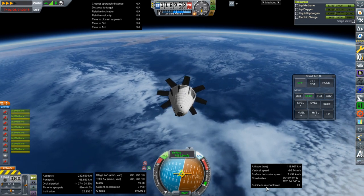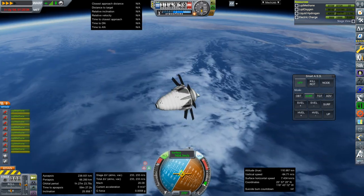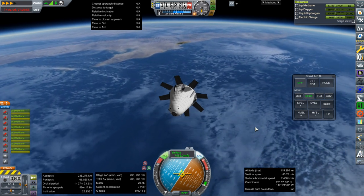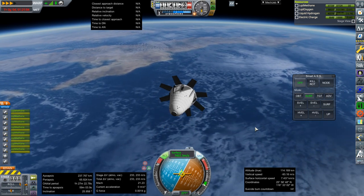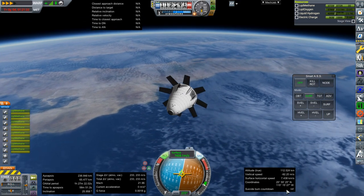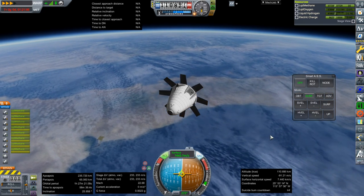I'm worried about the roll and also about actually stopping this properly. We don't have a whole lot of fuel, and the Raptors don't throttle down as much as the Aerospikes do — I think they go down to 50%. So we have at full thrust 9 seconds; we might end up at partial thrust with 20 seconds worth of burn time. I'm not sure I can count on the suicide burn countdown, and then there's the whole ignition timing issue.